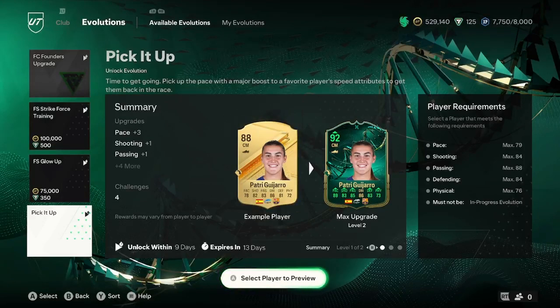One of the top options is on screen right now and it is Pachi Guazzo. She goes from 78 pace to 89 pace. I won't be able to showcase what they turn into, but I can tell you what they do off the bat. That is the first one.